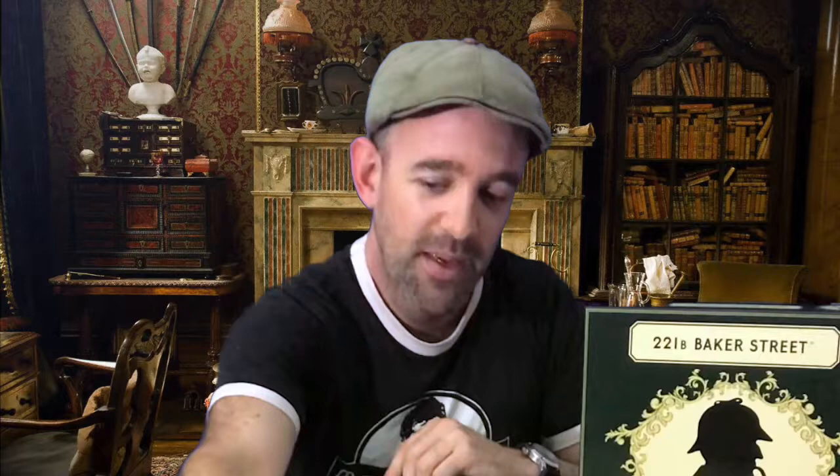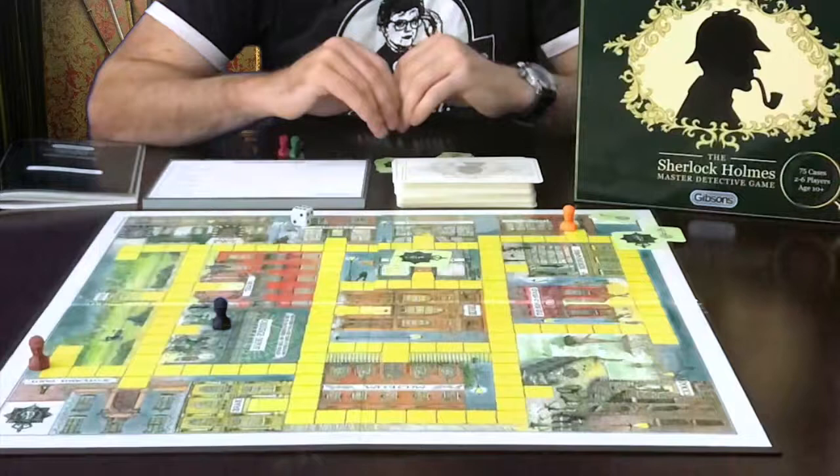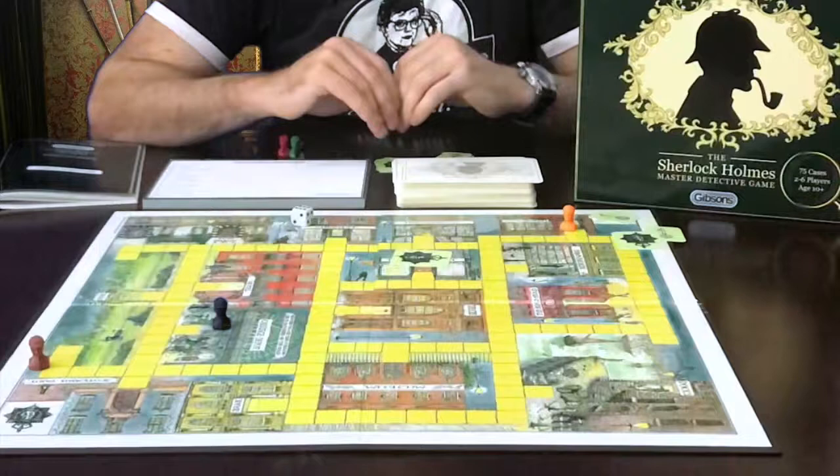Once you feel you have enough clues and are ready to solve the case, you must first make your way back to 221B Baker Street, which turns the game into a pretty stiff race. One helpful location we haven't talked about yet is the Carriage Depot. Not only will you get a clue there relating to your case, but on your next turn you may also take a cab from the Carriage Depot to any building on the board without it costing you a move — a handy shortcut that can get you back to Baker Street just before another player who is also ready.